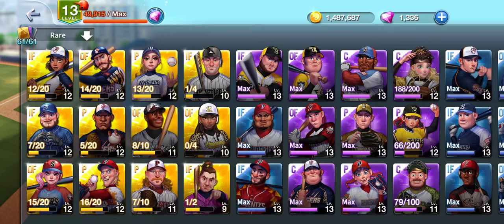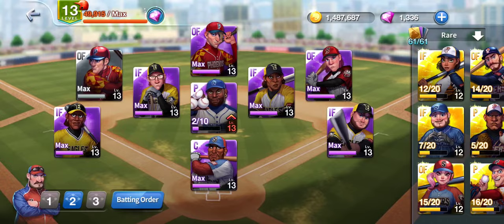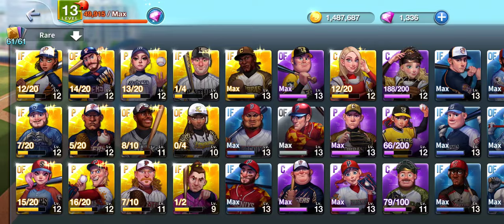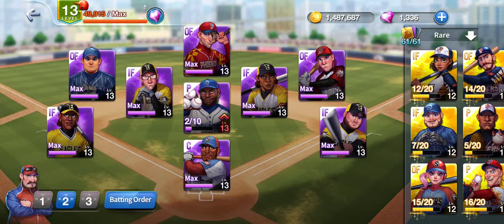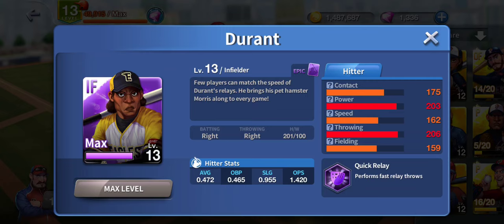I'll explain what I'm doing here in a moment. We got nine Epics that are all maxed out - I have a few more maxed out as well. Let's break it down. Jackson is here throwing left again - if you watch my comment video, lefty first baseman is pretty solid. Durant of course - his fielding is terribly poor.